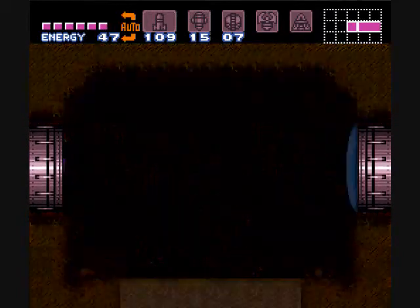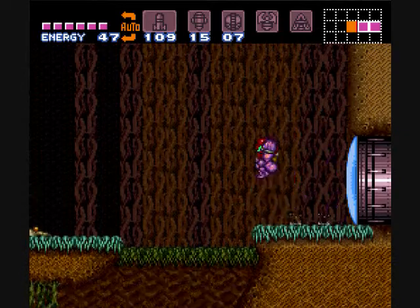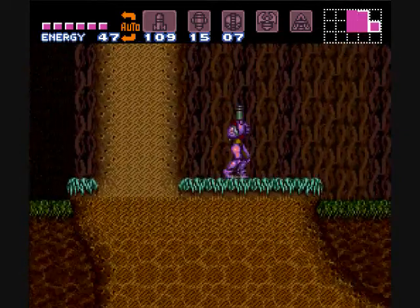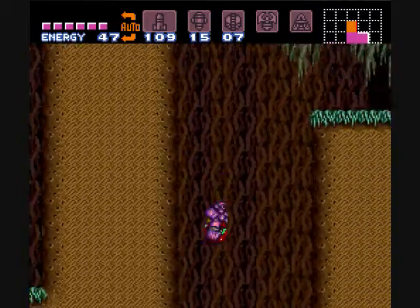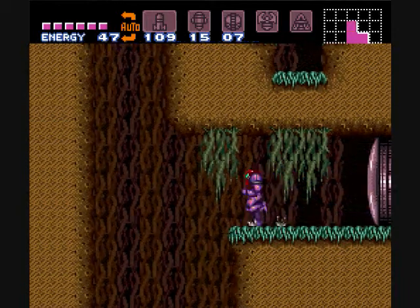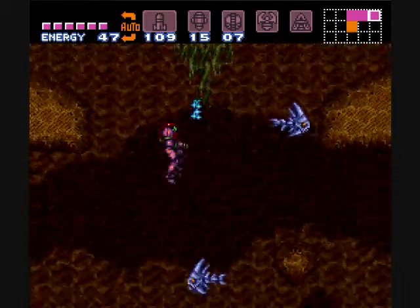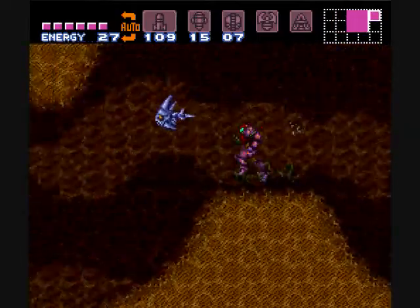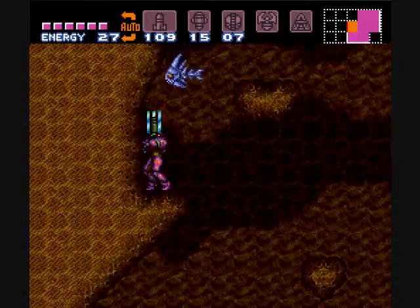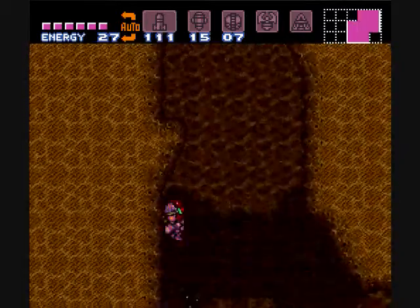Don't want to get dragged down there — it sucks, because then you have to come back. Up here is the plasma gun, but you can't get it until you actually beat the boss of the area. So we'll have to come back here. This plasma gun's nice — it's strong, strong, strong.